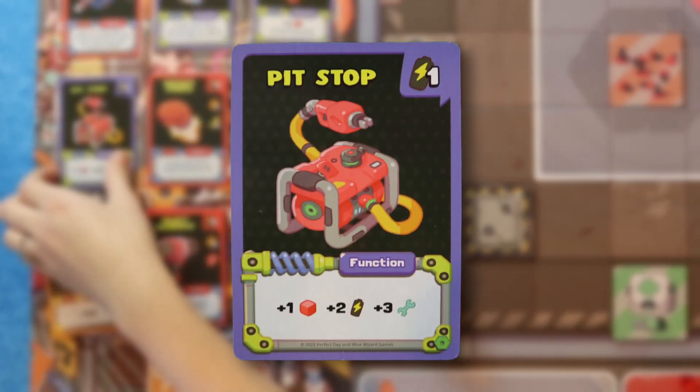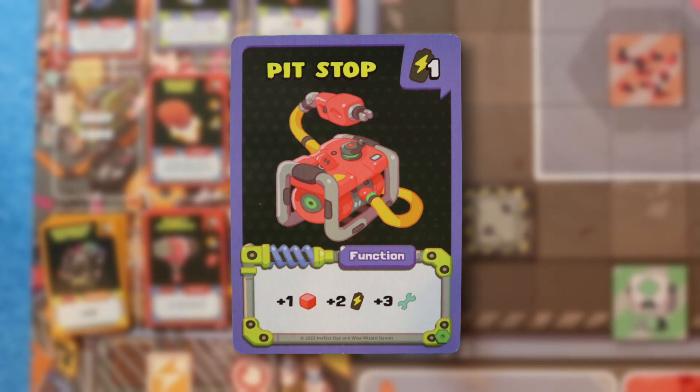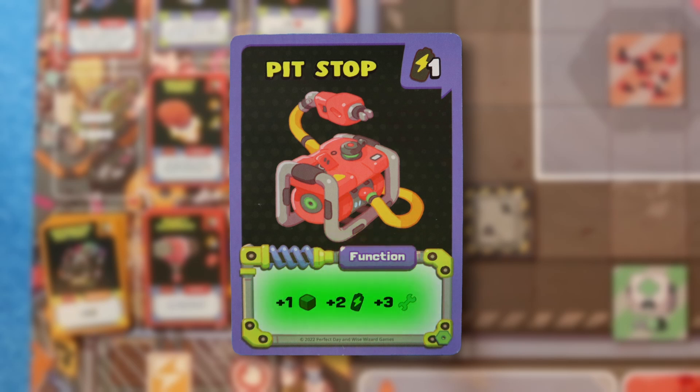I'm going to spend one battery to purchase the Pit Stop. I lost horribly to this card before. Goes straight into my discard pile. Let's take a moment to briefly explain the anatomy of a card. Up here you have the cost, which is paid for with batteries. You have the card type, and the effect down here. For example, every time you play Pit Stop, you'll get one victory point, two batteries, and you can heal a robot for three hit points.